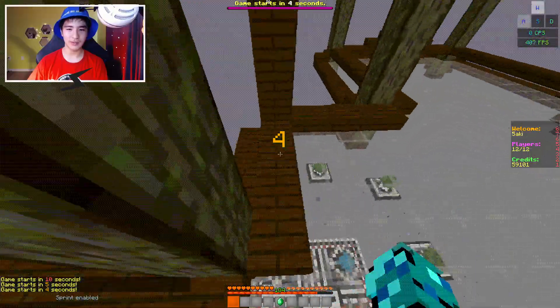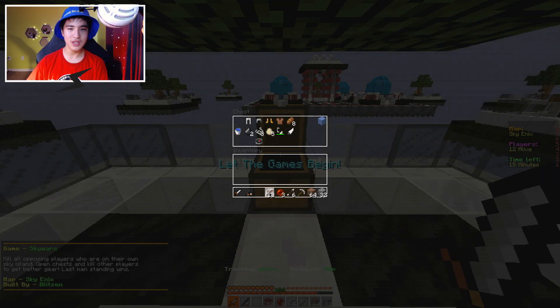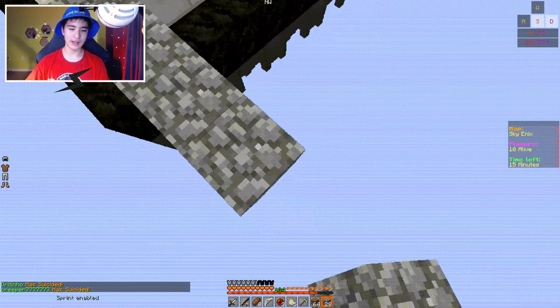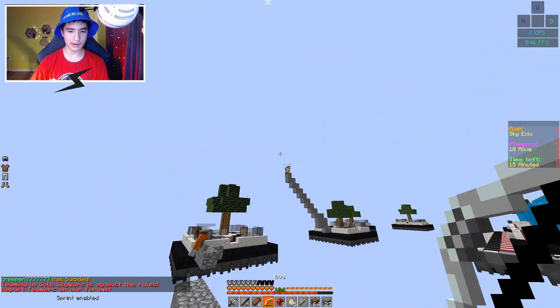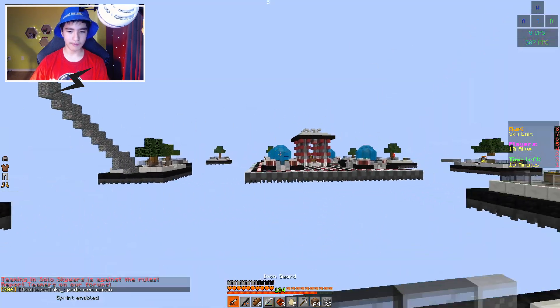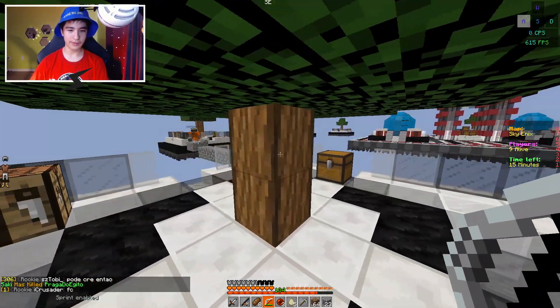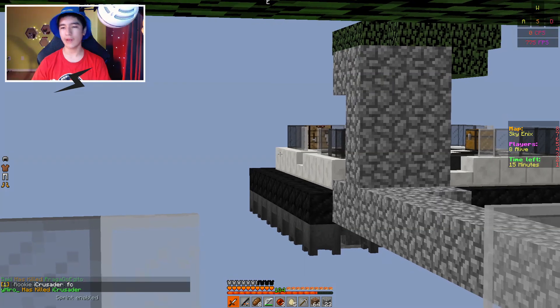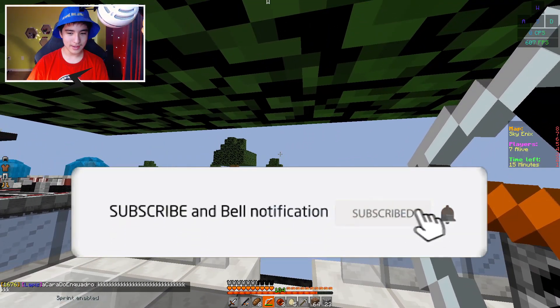Alright, it looks like we're safe from cheaters this round. Let's see what type of loot — a leather chest plate? That is not good at all. I want to wait for this guy to come to me so I can kill him and get his armor. Alright, why are you building a wall? Come and rush me!